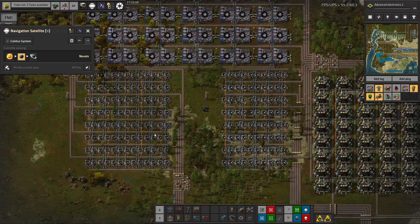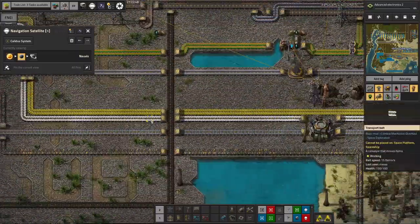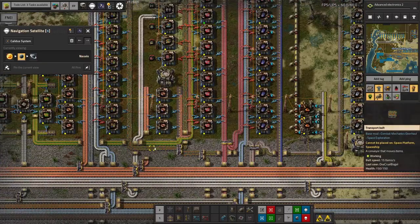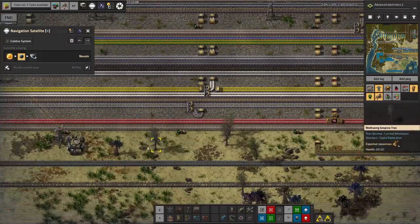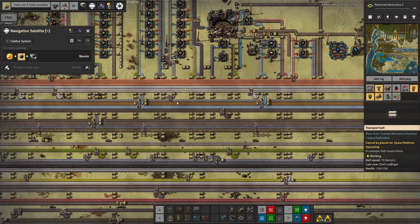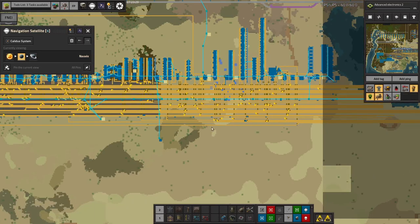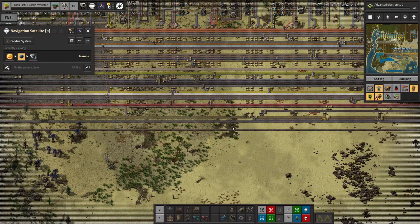That will get us sand, which will get us quartz, which will get us silicon — and also glass — those are things we need in quite large quantities on the bus. The silicon comes along here and gets split off to be made into electronic components, which are made into red circuits. Those electronic components are also being made into military science and passed down onto the bus. Silicon is also needed for making solar panels, so we need a good supply of it along here. I've also pulled up the silicon plant that was down here on the bus because it was in the way and it was ugly.